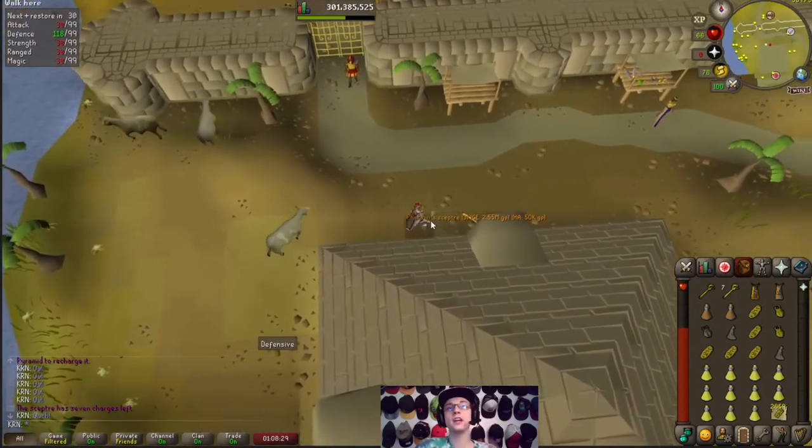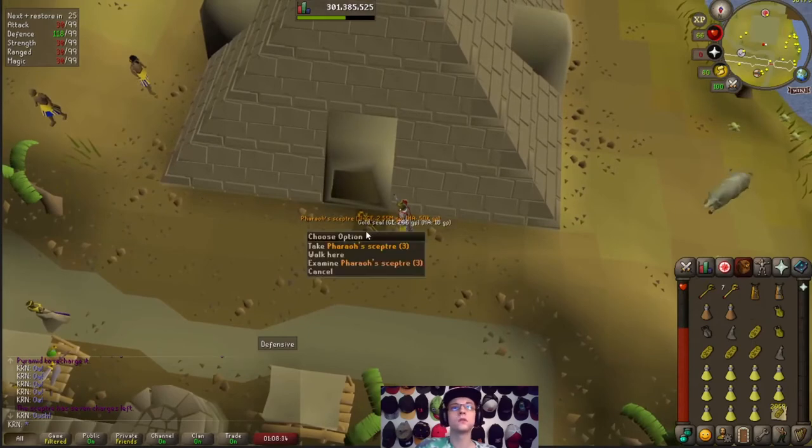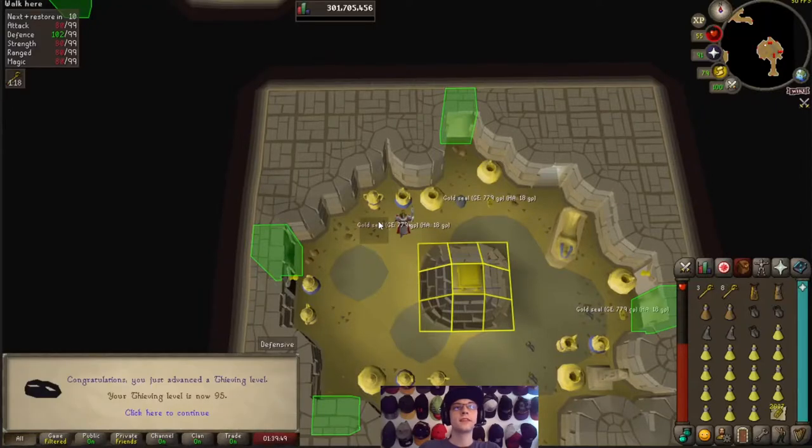Oh shit! Pharaoh Scepter? Let's go! There it is! 95 Thieving, four more levels to go. Let's get it.